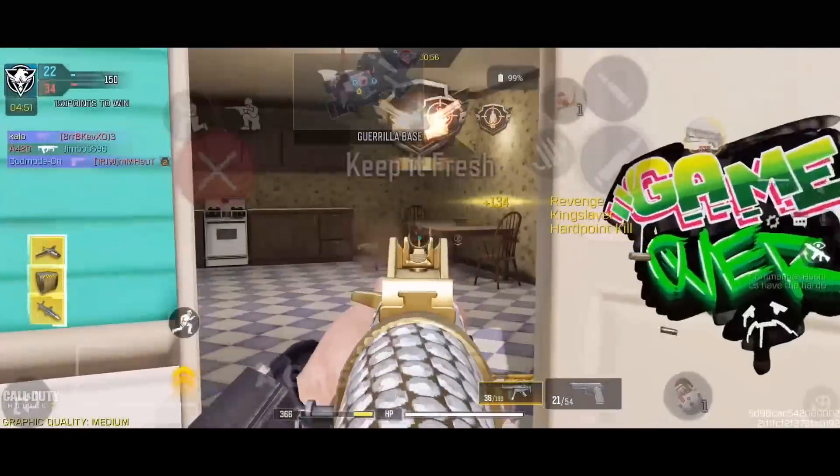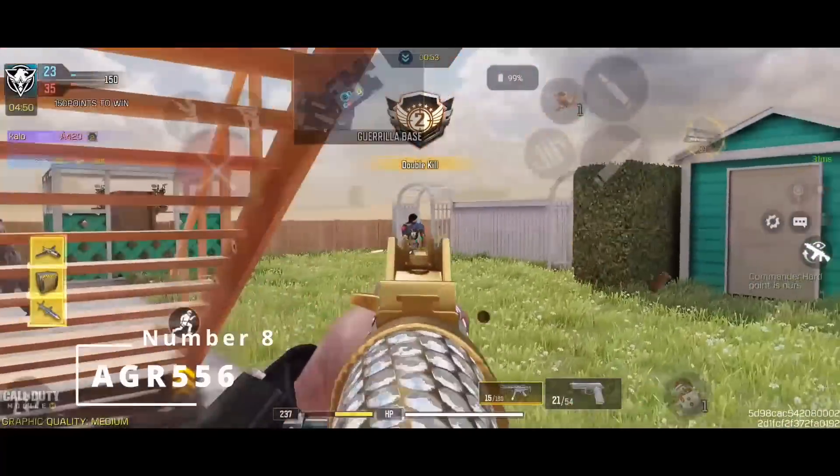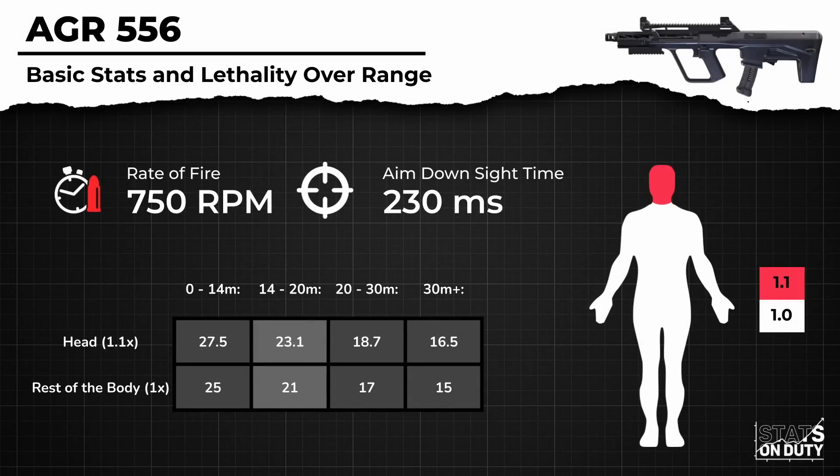This one might be a surprise and a first to many, but the newly buffed AGR556 is now an incredibly reliable option if you want consistent performance in a submachine gun. To briefly summarize its strengths, it features a consistent time to kill of 240 milliseconds, good range for an SMG, decent mobility, extremely high bullet spread accuracy that beats even the majority of assault rifles, and AR penetration similar to the CBR.